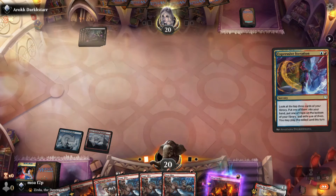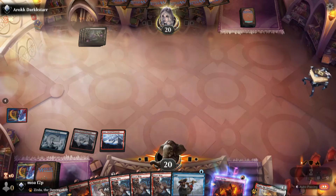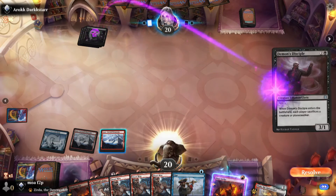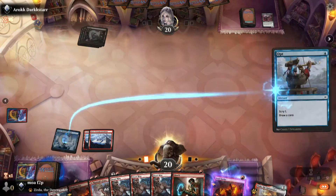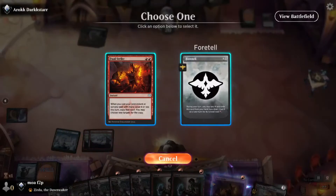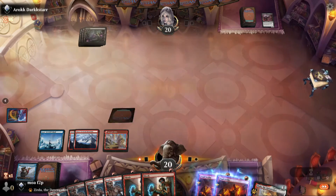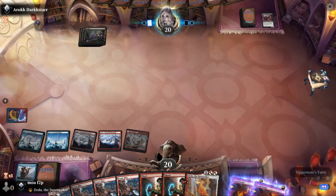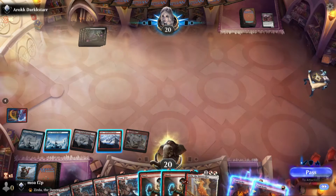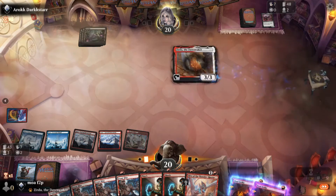Playing Swamps not doing anything. Use Iteration to find a land. Opponent plays Demon Disciple — empty board. Not sure why I put that Iteration away, because I kind of have no action. You know I'm down to nothing left to do when I'm playing Zerda for the turn. Yeah, I might as well play it — let him kill it, whatever. One less creature removal spell for when I make a token.